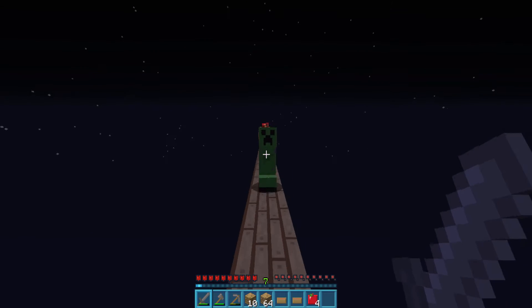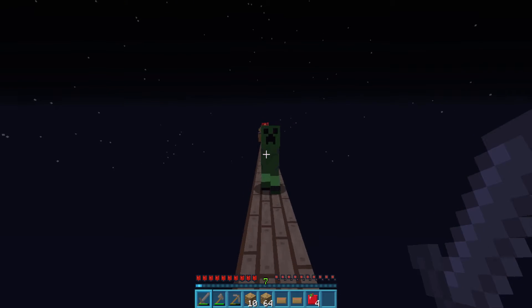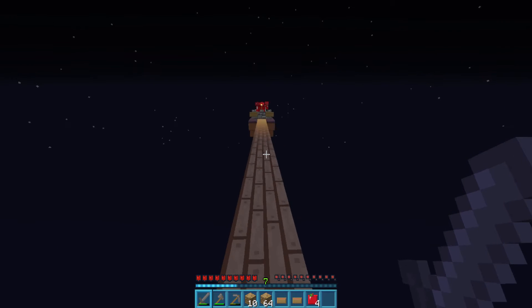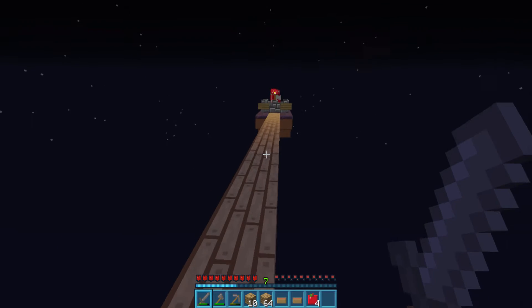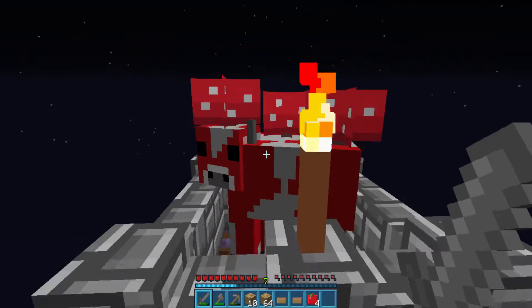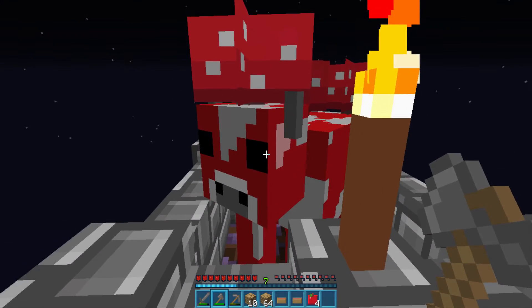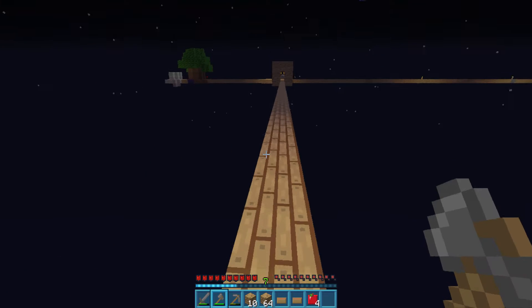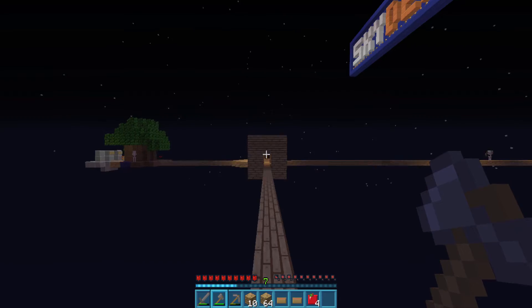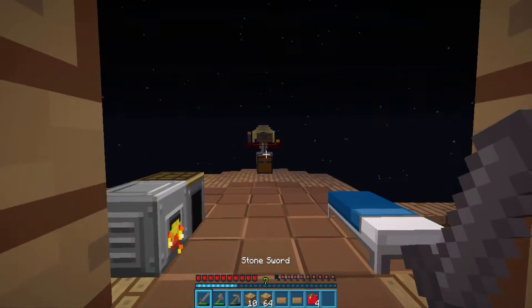Let's get back away from here from the creeper. We also don't want the spider to come and join in because fighting with one block to stand on is quite difficult. The spider just jumped off. Molly, are you okay? You've had witches and spiders here, but you're all right. You look happy. Thank you for the mushroom stew. There's a skeleton over there. I think we probably need something to do with the skeleton. There's another one over there as well. So that's two skeletons that we can try and take out.